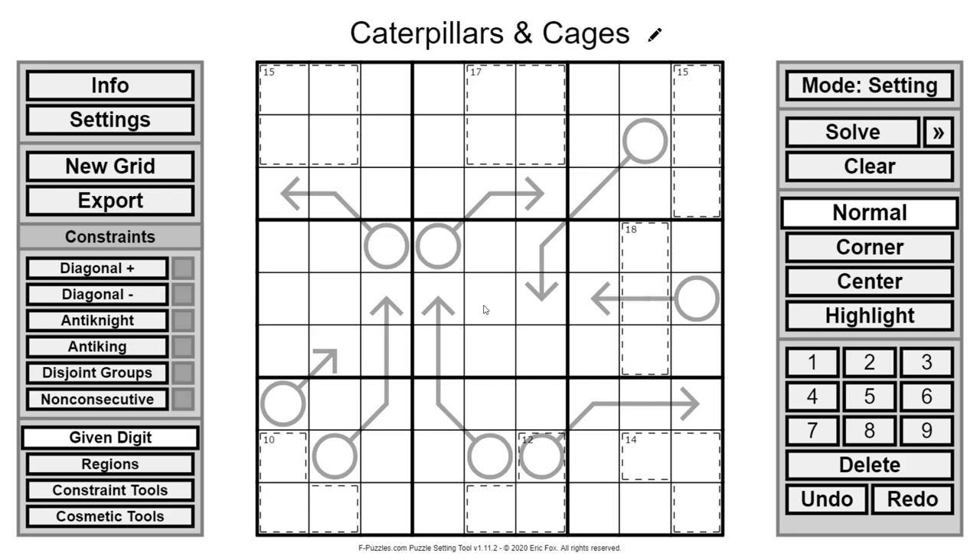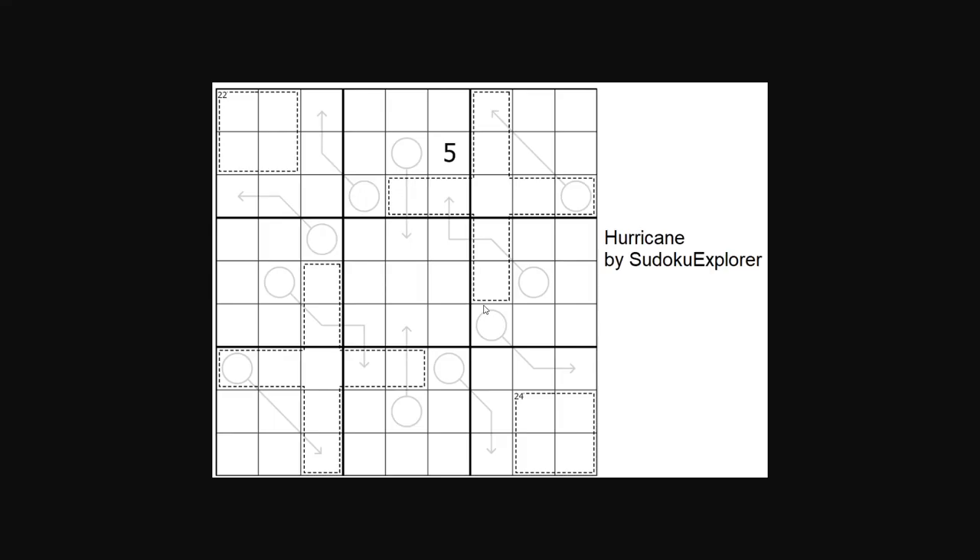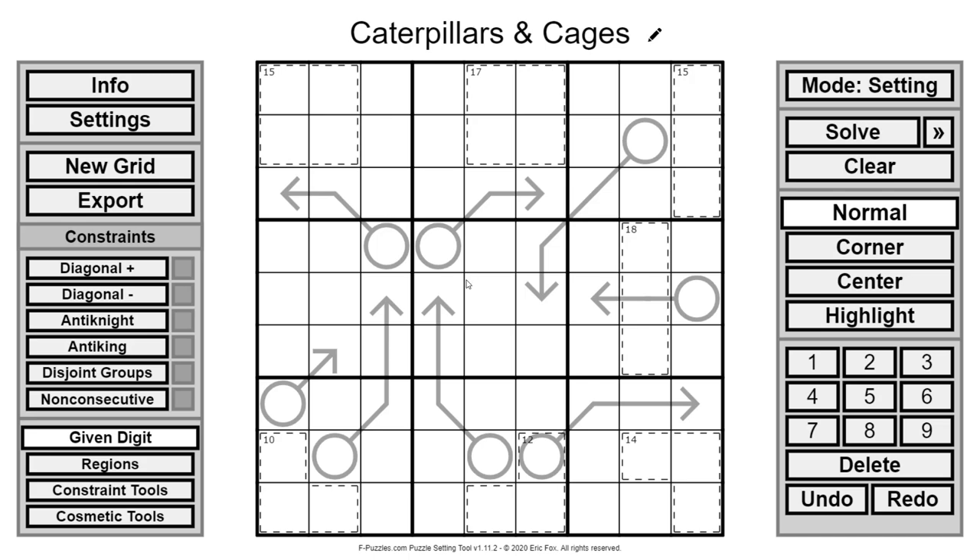I'm going to go over the rules now. It's normal Sudoku rules: digits one through nine with no repeats in the boxes, in the rows, and in the columns.